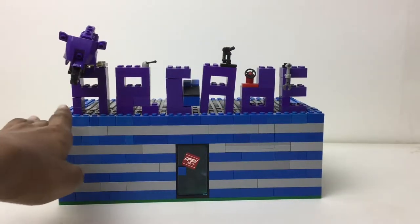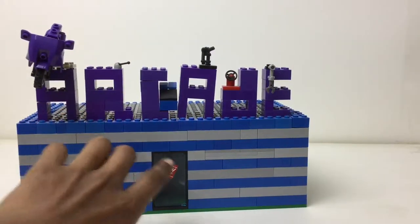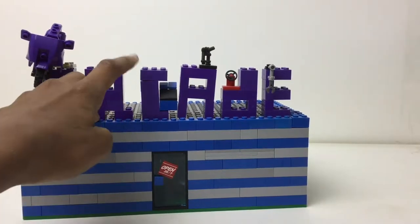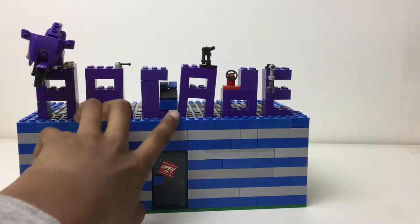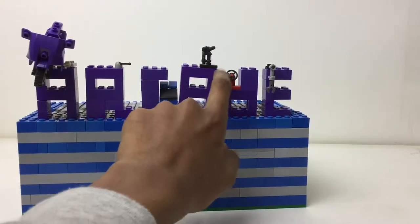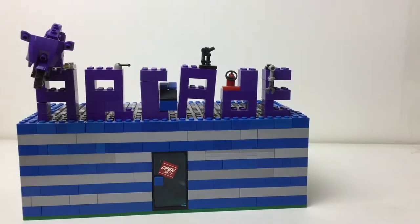Anyway, we got some details up here. On the A, we have a bike kind of crashing down on you. Sorry, I have a cold if my voice is a bit off. But there we have a little handle, a joystick maybe, a little arcade machine, a steering wheel, and a gun.